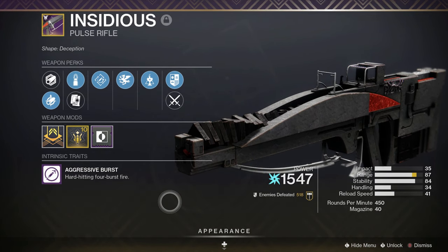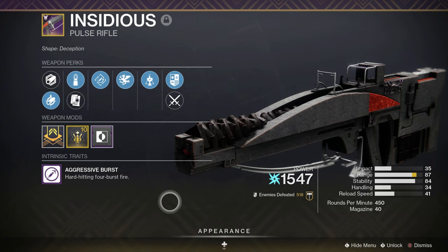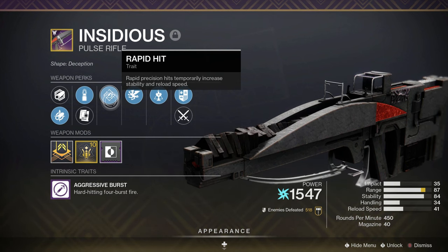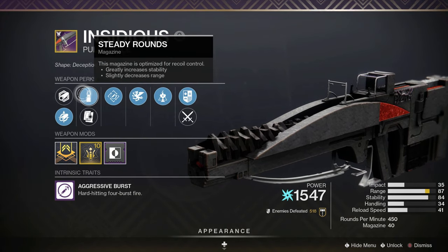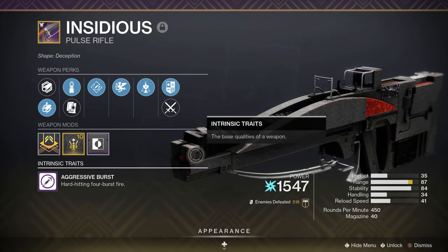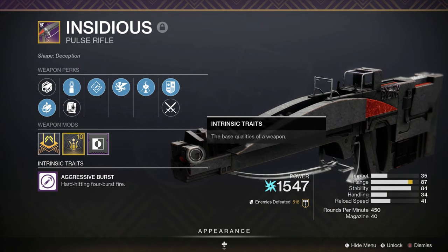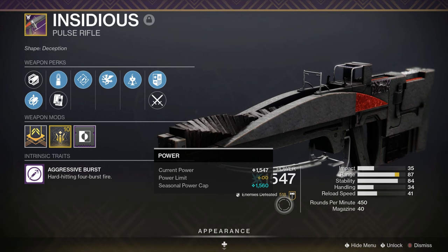You're going to notice that two-taps come pretty consistently. Something like Rapid Hit on this weapon is extremely good because if you land all crits you're already at Rapid Hit times four. On this gun specifically I've got Small Bore, Polygonal, Steady Rounds, Alloy Mag, Rapid Hit, and Vorpal Weapon with a Range masterwork. I also have another version of this gun that literally has 100 range — it can surpass 100 range visually but whether it actually goes past that I'm not sure. Range on this thing is amazing and it hits like a truck.